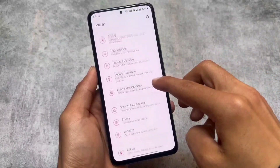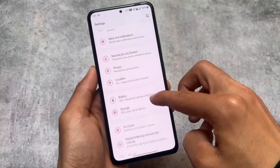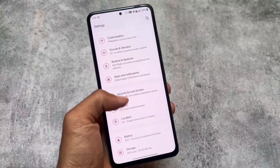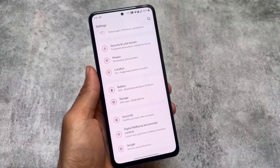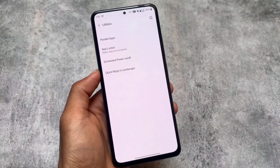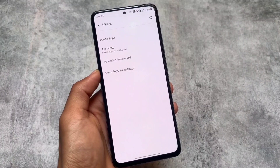The settings UI is also really good — this kind of settings UI is available in some custom ROMs too. I'm not exactly sure about Android 14, but in Android 13 some custom ROMs had this style. This is the default official settings UI I'm using right now. In the utility section you'll find the app locker and parallel apps option.